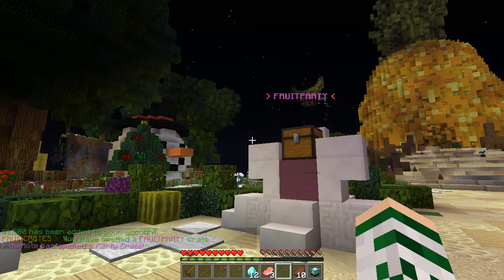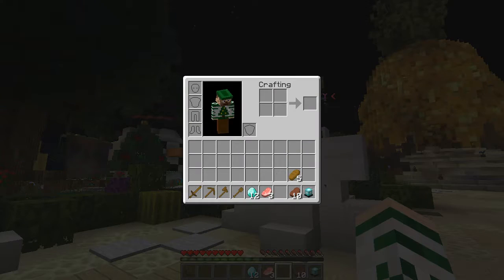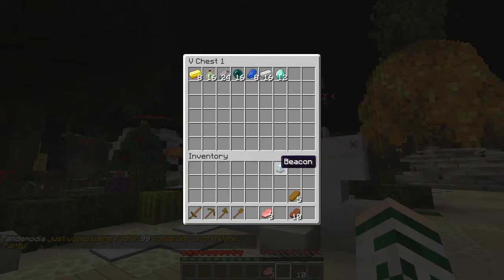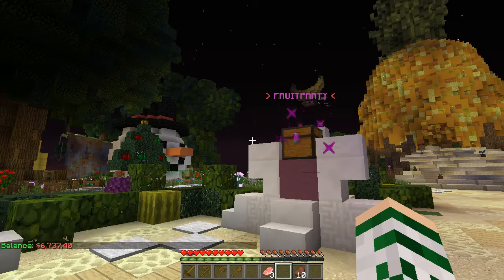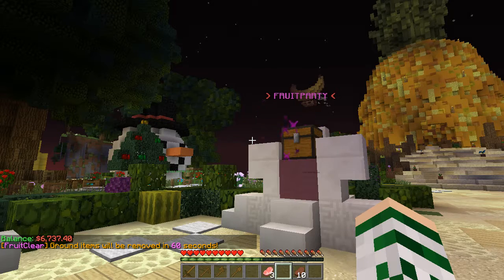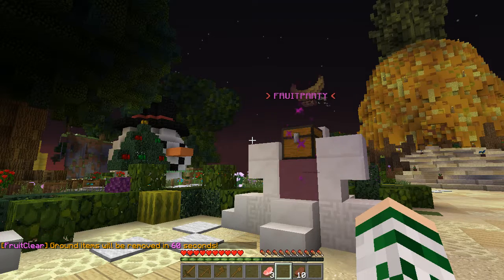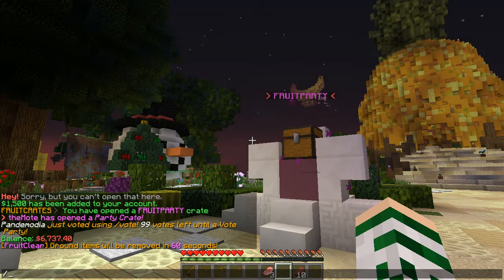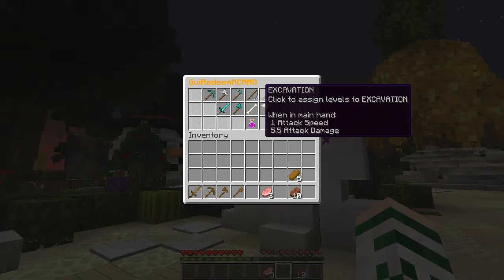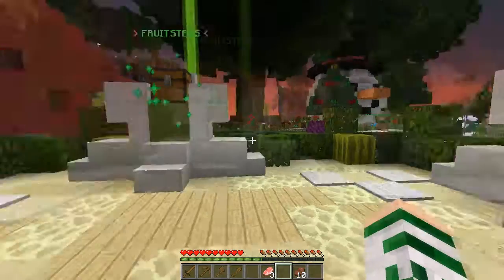We're back from opening the crates. I've got some nice things — a beacon and some diamonds, that's always a good start. I now have $6,737, so I picked up about $6,700 from the 11 fruit crate keys — I think the rest came from the pigs. I also picked up a whole bunch of MCMMO credits as a Christmas bonus. I'll be assigning those as we go along. There's something I want to show you with the fishing, so I'll probably assign some to that in a later episode.